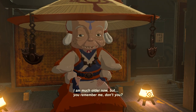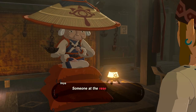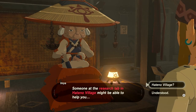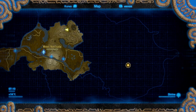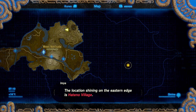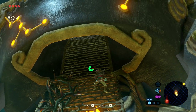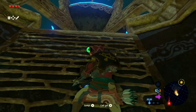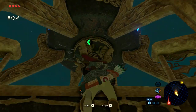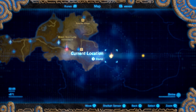Step two: find Pura at Hateno Village. After you've spoken to Impa, she'll give you a quest marker leading you to Hateno Village over in the east of Hyrule. This is a quest called Locked Mementos, and your first job is to get to Hateno Village. Opening up the Hateno Tower on the way will allow you to see the whole area of the map, although this isn't a mandatory step, so you can skip it if you want to.